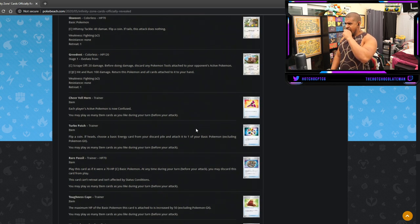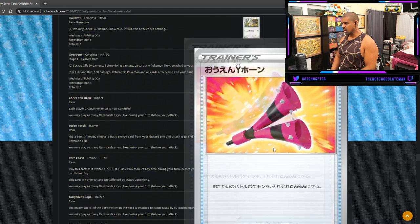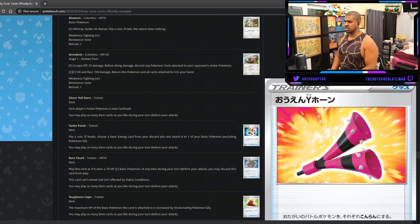Team Yell Horn — each player's active Pokemon is confused. You might be able to slot this into a mill or Stall-type deck to add another layer of irritation. As it stands you have Erika's Hospitality Bell which makes them hit into you, but Team Yell Horn is more proactive than reactive.